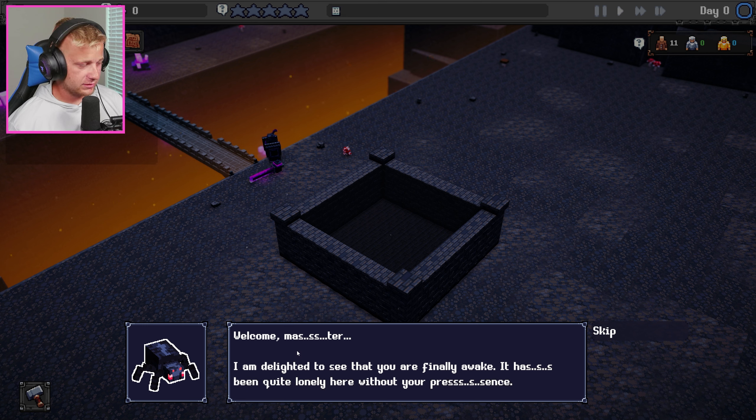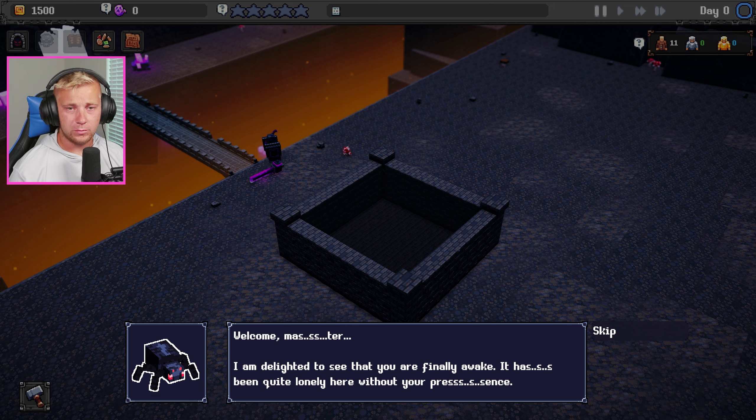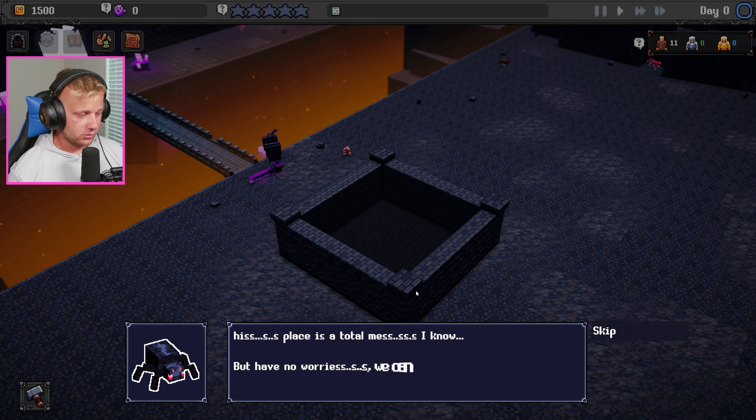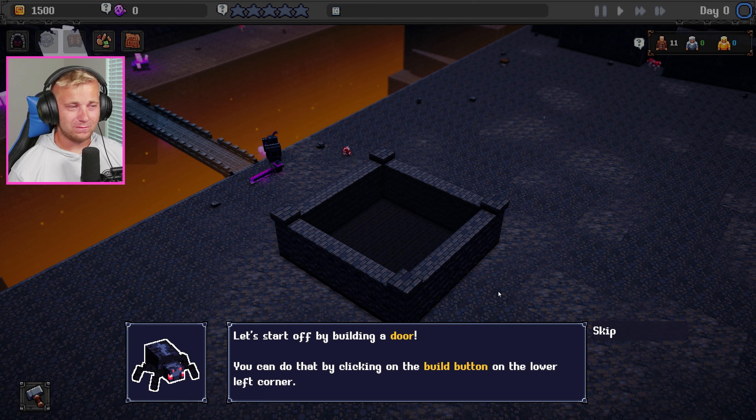Welcome master, I'm delighted to see that you're finally awake — it has been quite lonely here without your presence. I need to move the face cam out of the way a little bit. The place is a total mess, but no worries — we can fix it and start attracting delicious adventurers in no time. I'm not sure we're on the same end goal here, Mr. Spider.